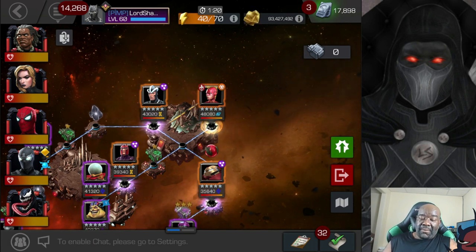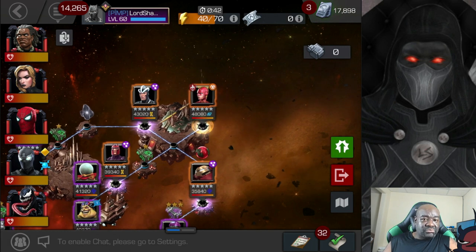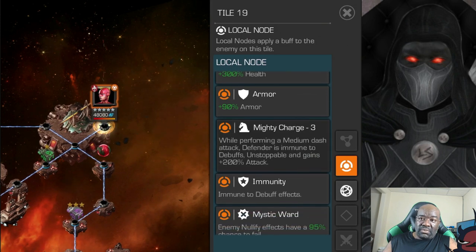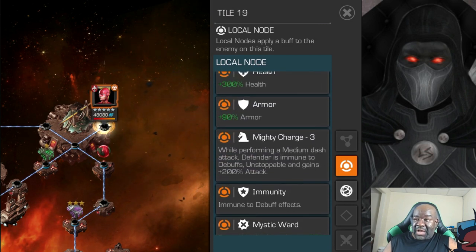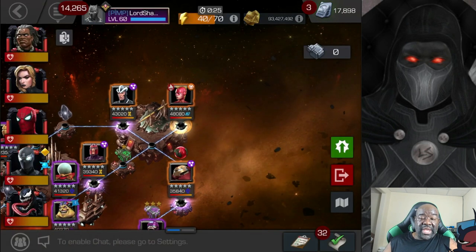Venom also works if you have a champion that gets an armor up, but he's a little RNG — he may not proc an armor up and you'll be in trouble. Any Mystic, Symbiote, or Spider-Verse champion that has an armor up buff can work. Venom the Duck may work — I haven't tested that. For Captain Marvel Movie, pretty much any champion works, just be careful with the Mighty Charge node as she's immune to all debuff effects. I've taken her out with Venom and Spider-Man Stark Enhanced.